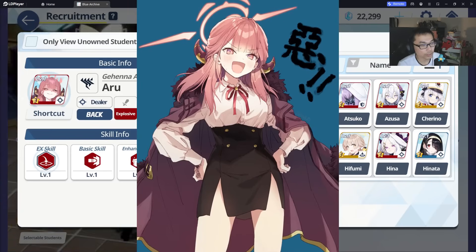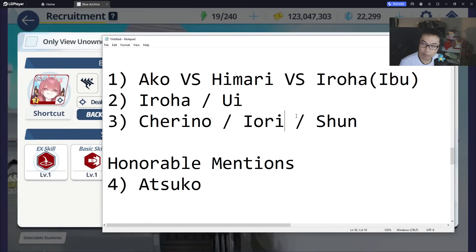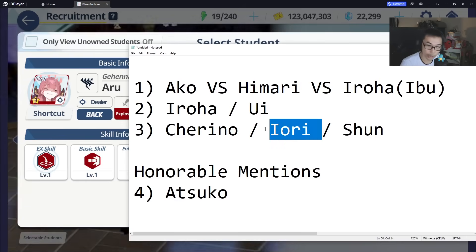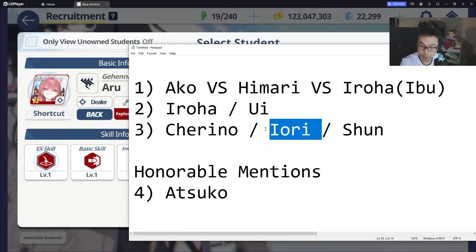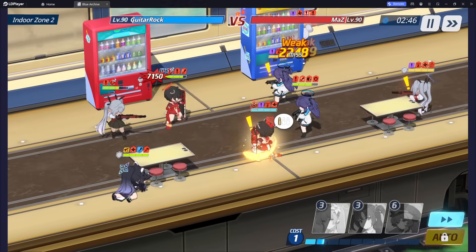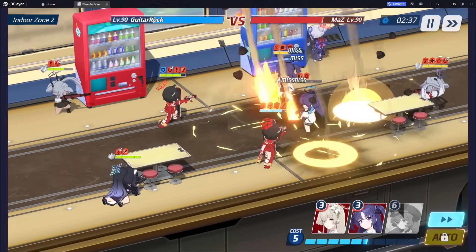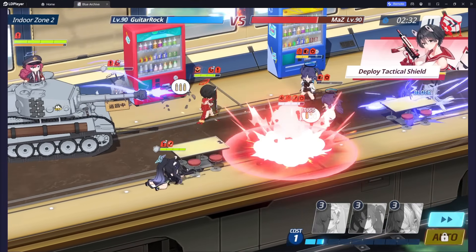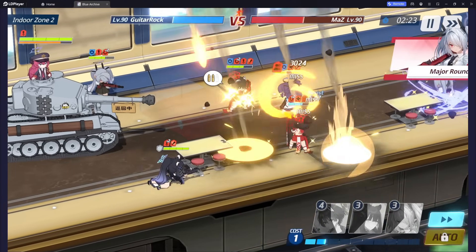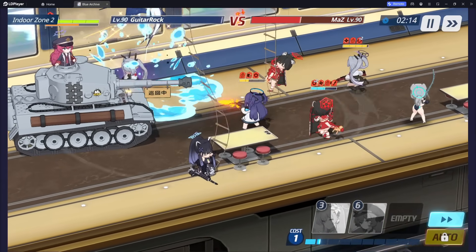Aru is also a character some players might consider, and some put her on par with Yori. However, she's farmable and I put Yori at higher priority because Yori is very good in PvP whereas Aru is decent but nowhere near Yori's potential. Yori is 3 cost, Aru is 4 cost — that one cost difference makes a lot of difference in PvP. Early on you can get away without Aru because you have access to Mutsuki, Suzumi, Akari, and other AoE characters, so she can be built up slowly later.